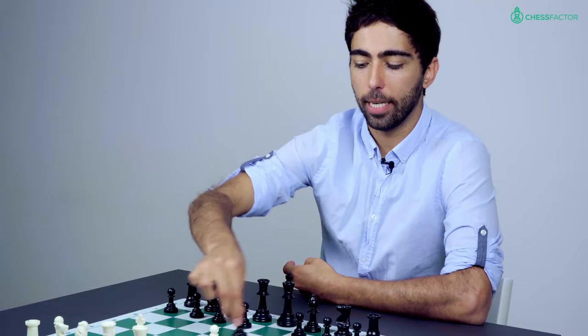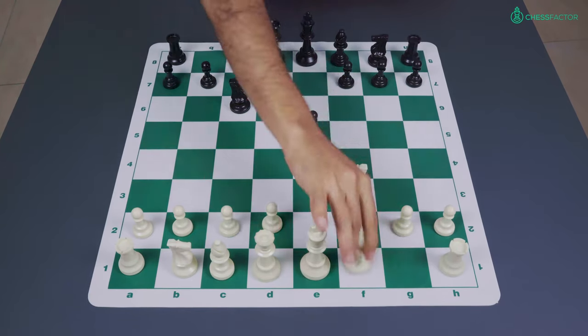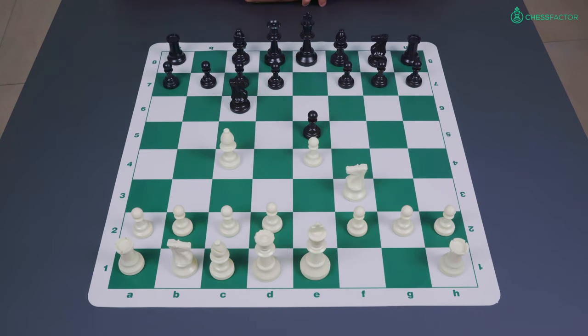Hi guys, it's Alex here and today we're going to be continuing our coverage of the Italian, the Two Knights Defense from black, where I'm just setting up the position here where black plays the move knight to f6.